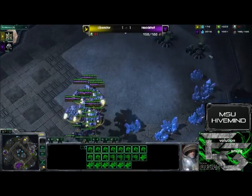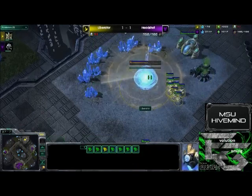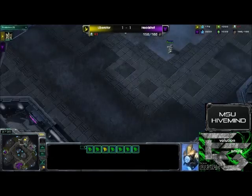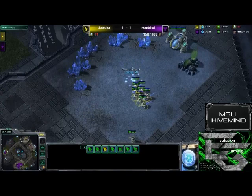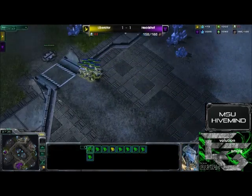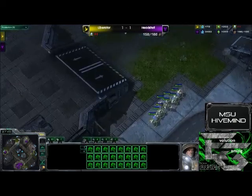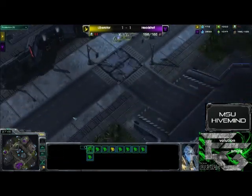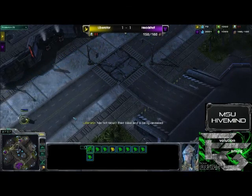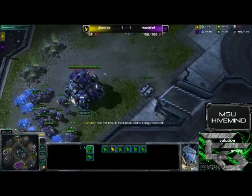Headshot goes ahead and loads units back up to run across and take out Liberator's fifth base — and the cancel. We see the mass exodus again to find the sixth base of Liberator. This has to be frustrating for Headshot, though I have to give him credit. Like the other two games, there was a little bit of BM in this game that I accidentally deleted the entire conversation instead of just the BM — so that's my fault. The sixth gets denied — where is he going to try and take his seventh? He's down to 10 supply now.